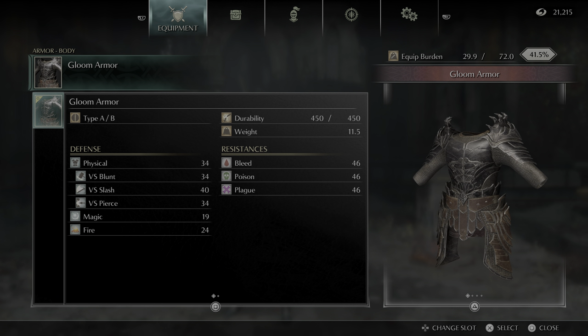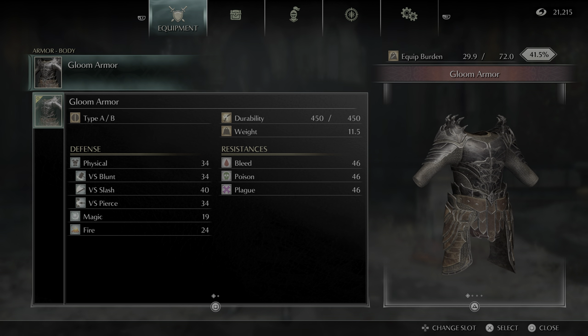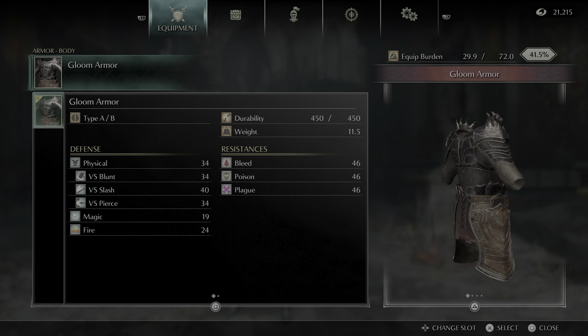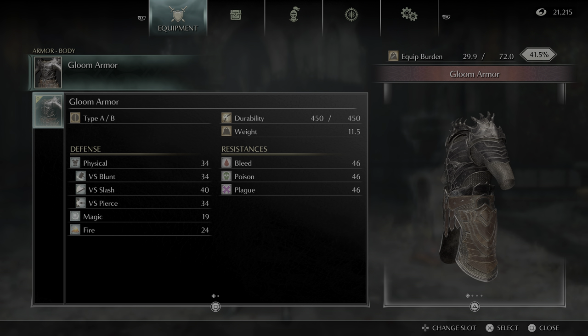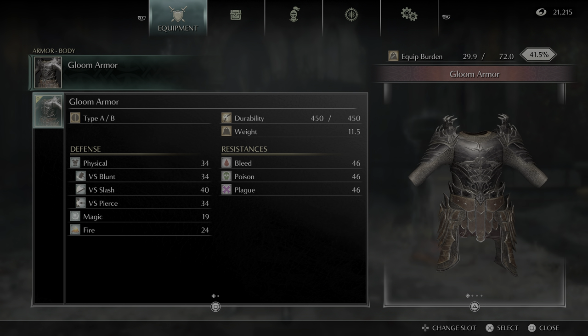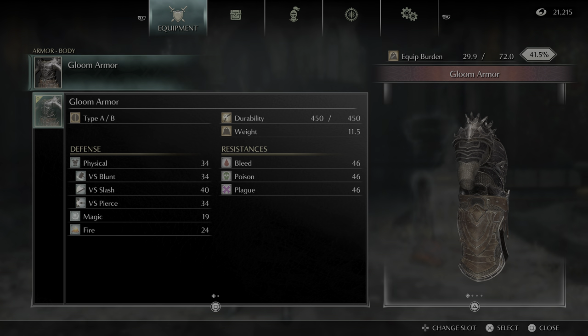We've got the Gloom Armor chest piece. Again, the bleed, poison, and plague resistance is higher on these ones. Does a good job against that.